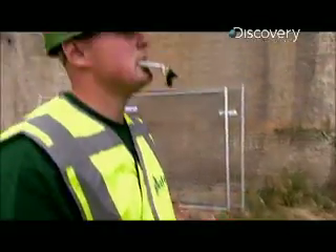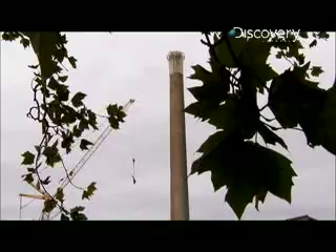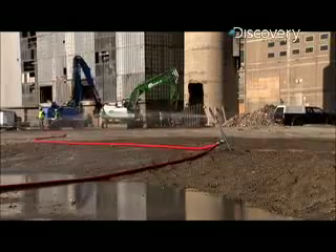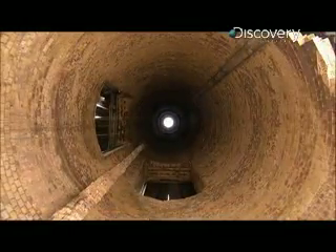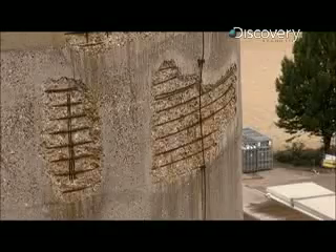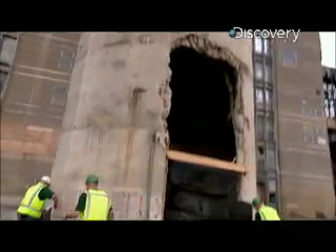But he'll need more than good genes to take down this massive chimney. Demo crews first tried to dismantle this giant tower mechanically, but they quickly realized that was a mistake. The crumbling heavy bricks came crashing down on the workers — everything was coming down on top of their heads, so it wasn't safe. Making the task even more difficult is that the concrete is reinforced with steel rebar rods, so the only option is to blow it to the ground.